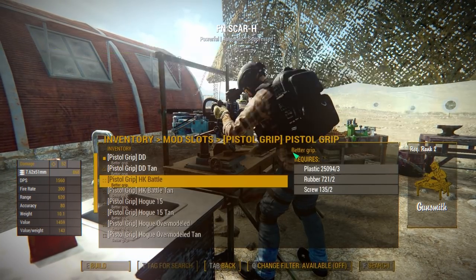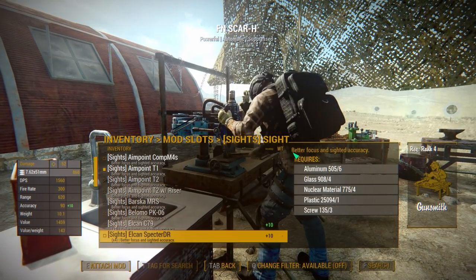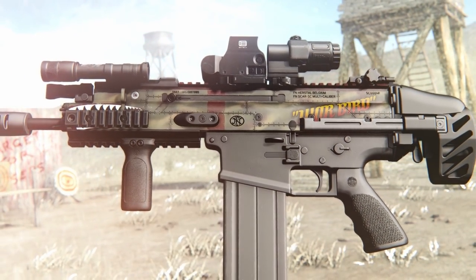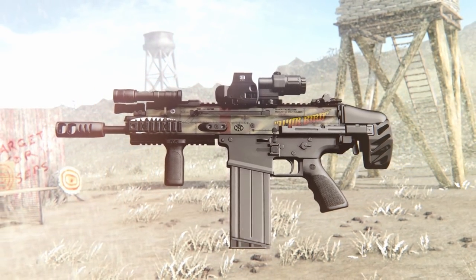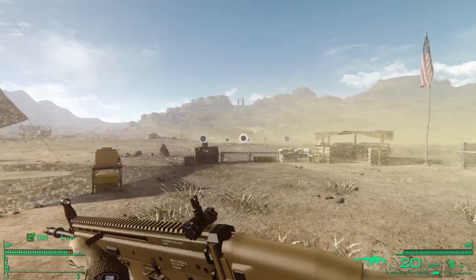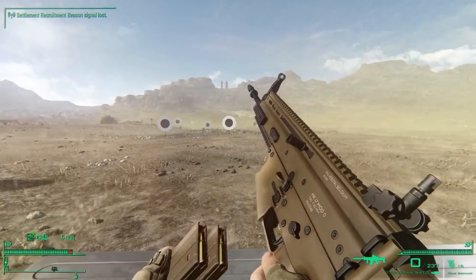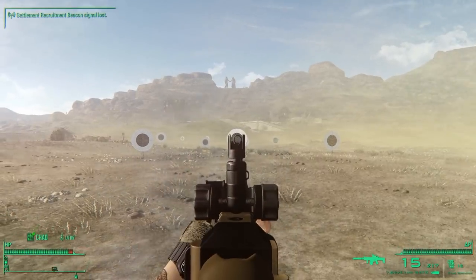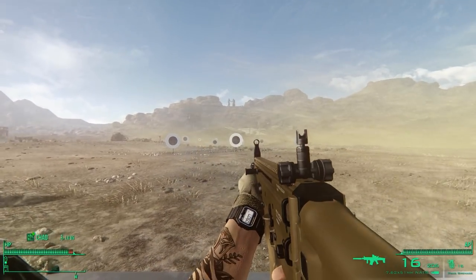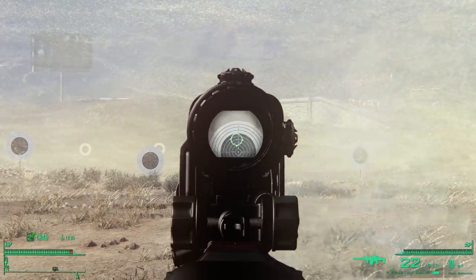It comes with an absurd amount of attachments — pretty much everything you can think of: receivers, barrels, foregrips, flashlights, lasers, grips, stocks, sights, magazines, and different color finishes. There's also a unique variant called the Warbird, which can be found at Skylines Flight 1665. Meanwhile, the regular variants will spawn naturally through the leveled list. An absolutely beautiful rifle, and it's definitely one of my favorite gun mods now.